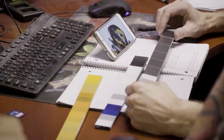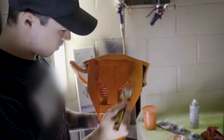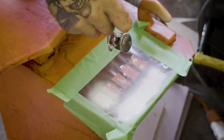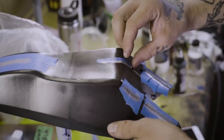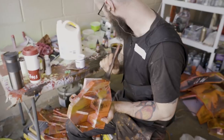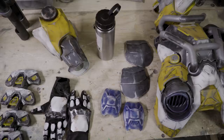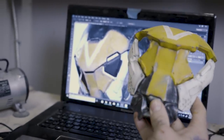The paint job and weathering is what really brought a lot of the pieces to life. We start by figuring out our color palette and then go in and test different products. There's lots of meticulous taping off of sections that are going to get different weathering, to make sure all the colors are in the right spot and the right tone, and then all the dirt is layered on top, wiped away, and layered on top again.